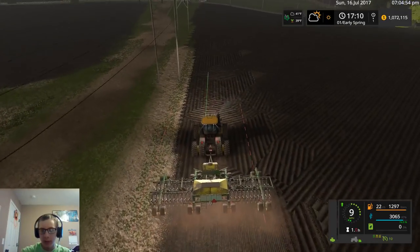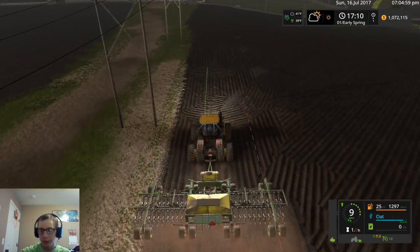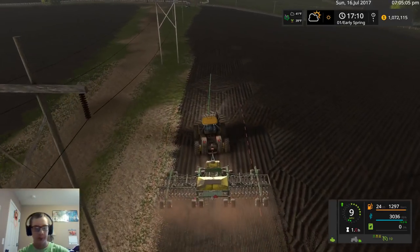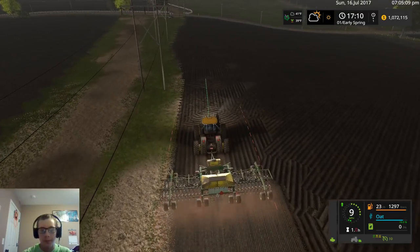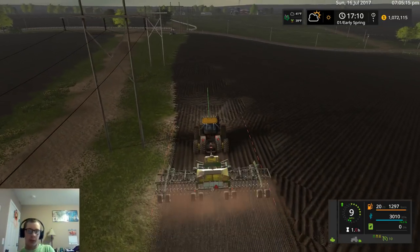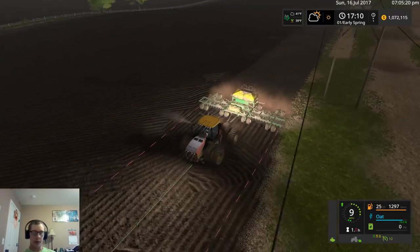There's about 20 to 25 liters of diesel an hour — kind of neat to be able to see your usage. We're just going to go straight down on this track and then turn around and come back to get the little bit that we missed, just to get this edge straight now and not have to do it later.